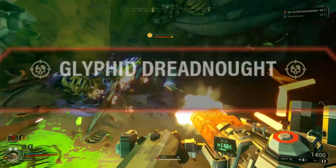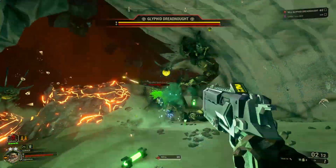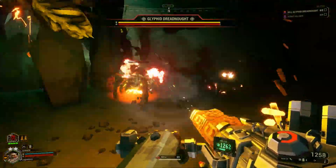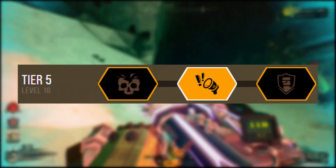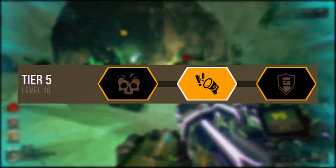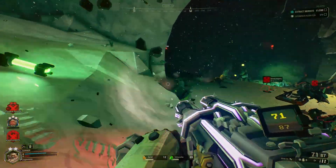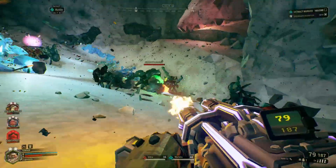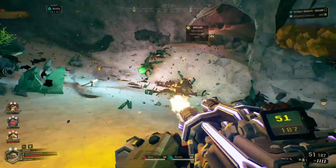The Gunner's Leadstorm Minigun has a tier 5 mod called Aggressive Venting that applies a 1000% fear chance to any enemy within a 10 meter radius from you when you overheat — basically guaranteeing every enemy is affected by fear, except for detonators, oppressors, and dreadnaughts due to their immunity. In tier 5 of the Thunderhead Autocannon, Suppressive Fire applies a 50% fear chance to enemies within 1 meter of each bullet's impact. Sticky Grenades apply a 250% fear chance to any enemy directly within the blast radius, and a 100% fear chance to enemies within the outer damage radius.